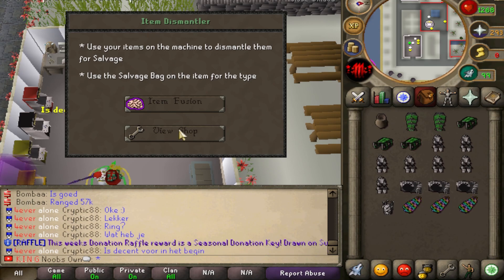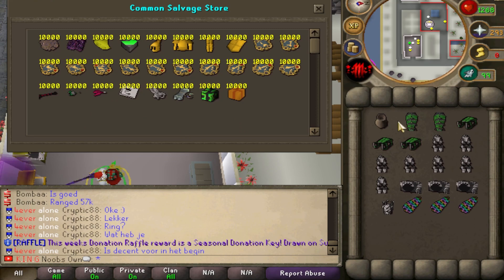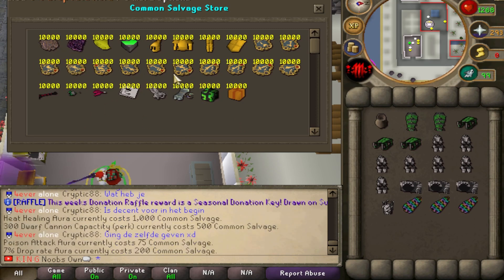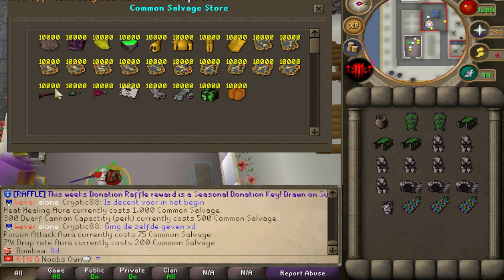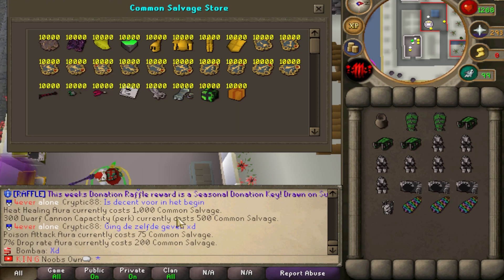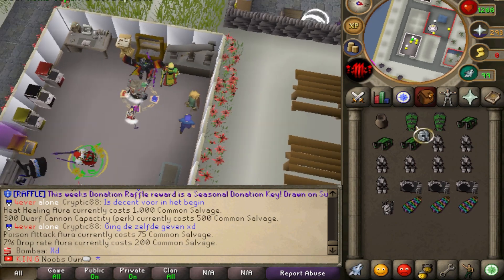You'll also be able to fuse items and there's a shop where you can spend your salvages. For common salvages, you can buy all of these items for a certain amount. For example, the heat healing aura — which boosts you 500 HP — costs 1,000 common salvages.